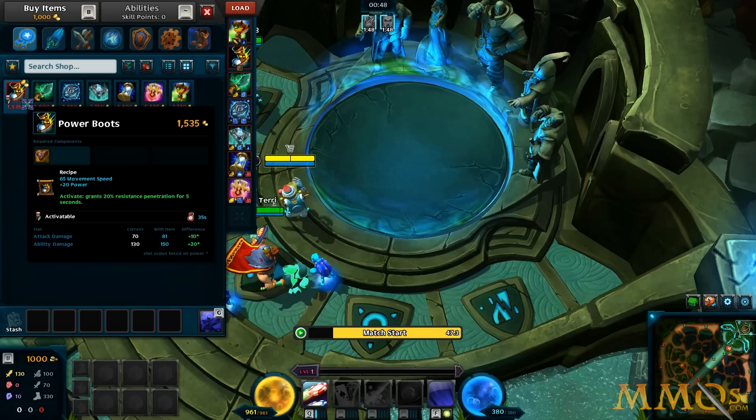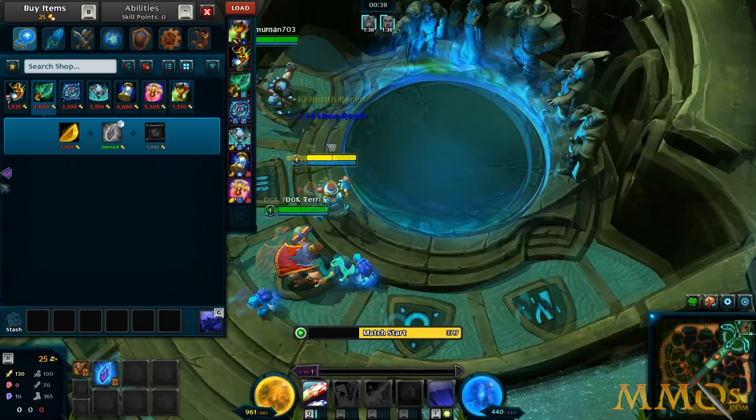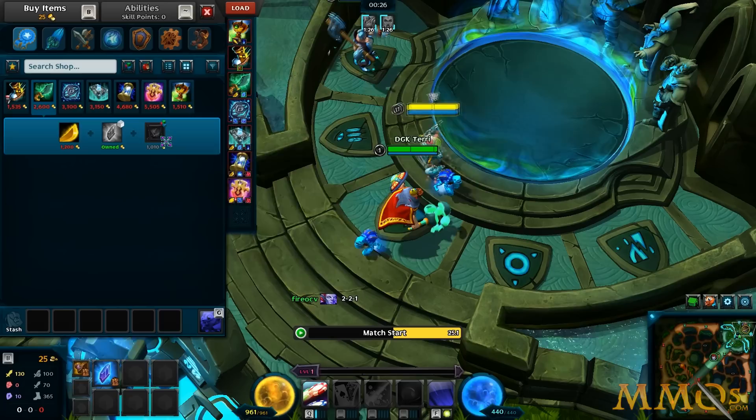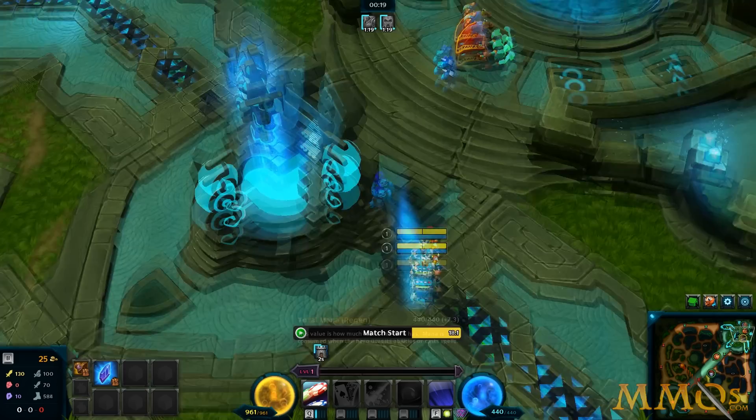I'm buying recommended for now. Should I buy boots first? Let's be one of those people — we'll buy boots first. Then I'll build the Mystic Dagger first. It's a bit like Dota in that there are actually recipes in the game — there are recipes like in League and Dota. Here we can get the Mystic Dagger; once you buy these pieces, it costs 1000 gold to combine. Let's go bot lane and see what's up.